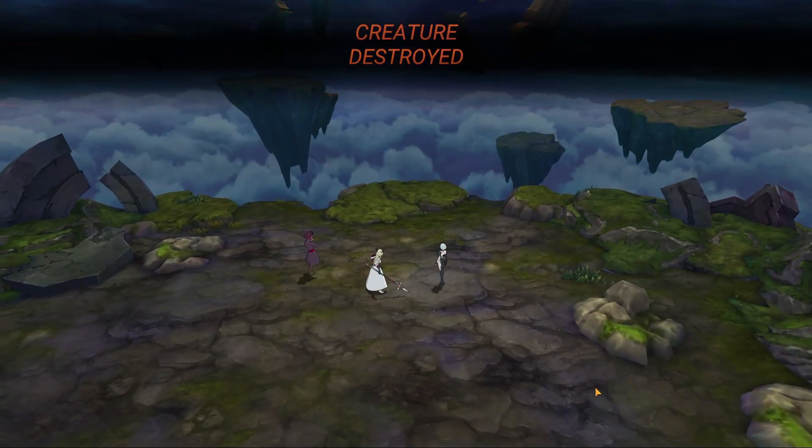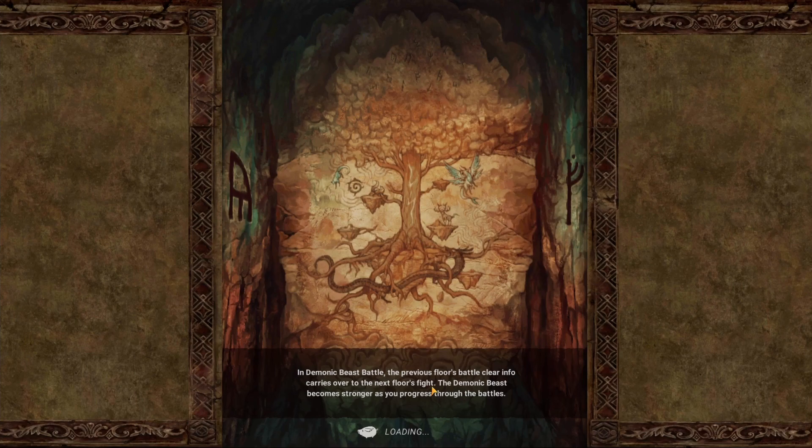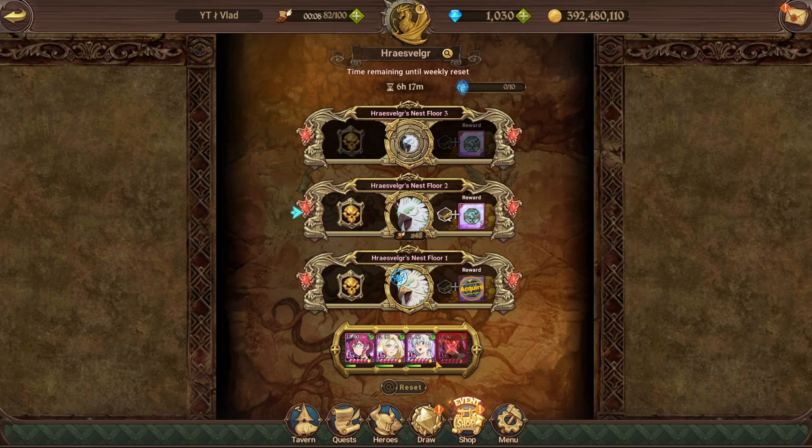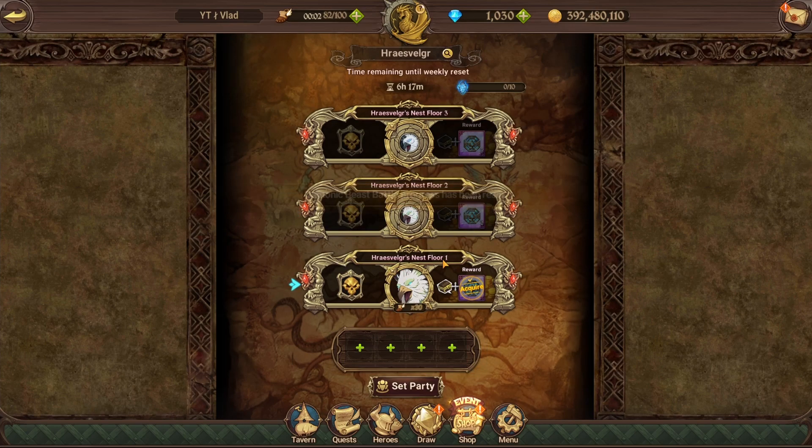The rewards you get are okay — you'll need to do this event a ton of times. The blue crystals are one reward you can get. With that done, the second phase will open up but we basically have to reset since we have a dead character. I hope this helped out — if you need help team building or want to use more free-to-play units, let me know in the comments. Hope you enjoyed today's video, please hit like and subscribe, and I'll see you for more Grand Cross content.